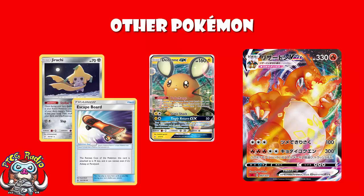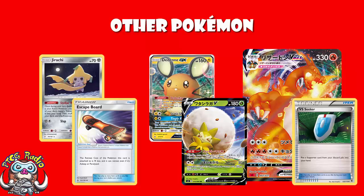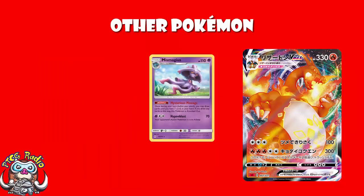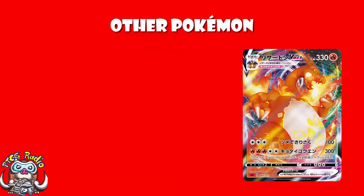That same deck also plays the new Eldegoss V, which when you play it to the bench acts as a Vs Seeker — put a supporter card from your discard pile into your hand. It also plays a new Oranguru from Sword and Shield that lets you swap a card in your hand with the top card of your deck, which is really nice for consistency. One of the lists plays a 1-1 Mismagius line — you have to KO it and give up a prize, but if the rest of your Pokemon are two and three prize Pokemon, it really doesn't matter.